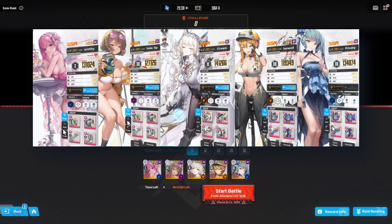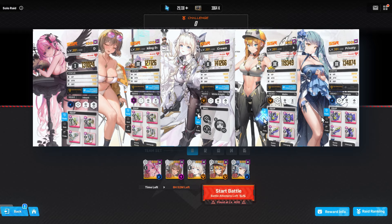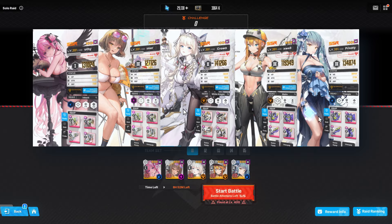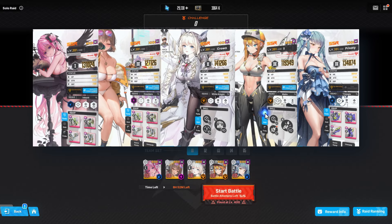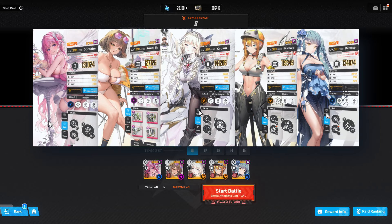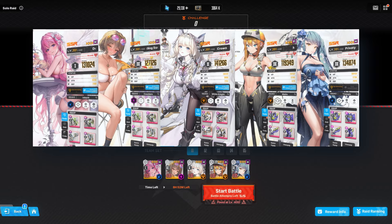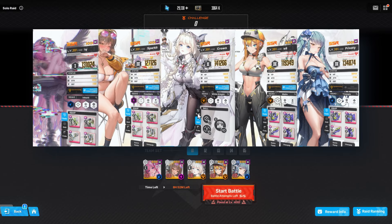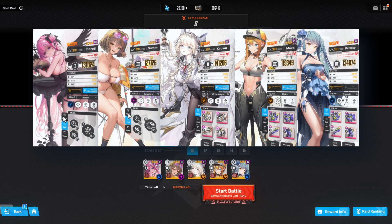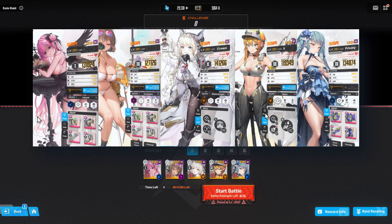So for this raid, we need two units: one purple unit that can destroy the circles, and one sniper unit that can destroy the glass slippers. You basically build a team around that. Right now we have Anis, who is our main damage dealer and will destroy the QTE or the yellow circles, and we have Maxwell, who will be the sniper unit that can one-shot the glass slippers. One of the annoying mechanics is you have to destroy the glass slippers with just one hit. If you don't, she will build her defense up to 90 percent, and then it becomes immune.